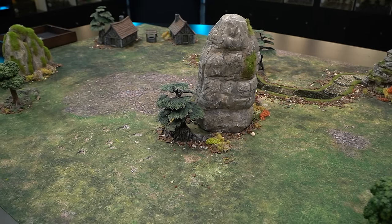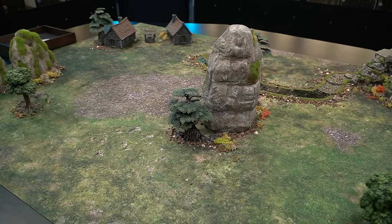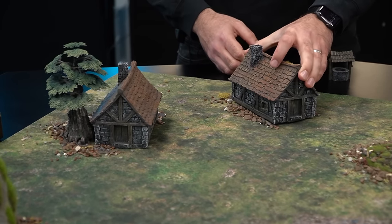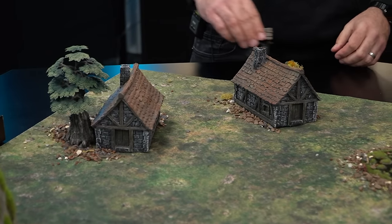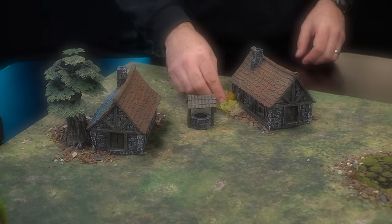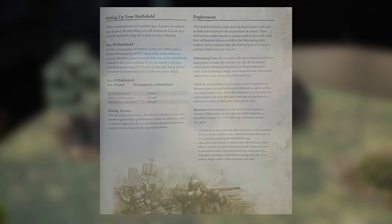Next you will need a battlefield, which can be set up on any flat surface, be it the kitchen table, the floor, or a dedicated wargames table. The players set up terrain for their armies to fight over, representing woods, fortified watchtowers and other features that make up the landscapes of the Warhammer world. How to do this is covered in the Warhammer Battle section on page 285.